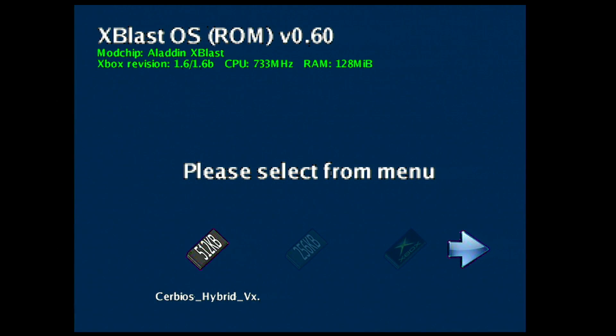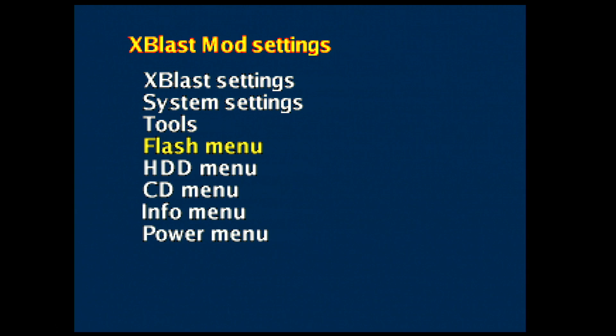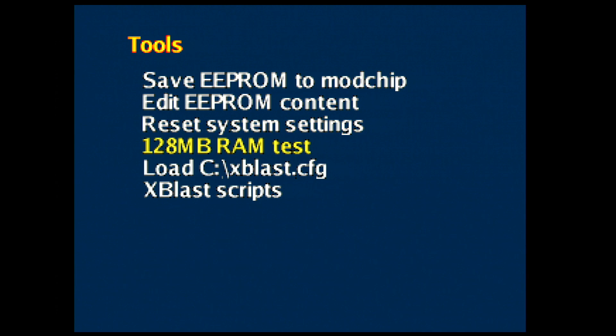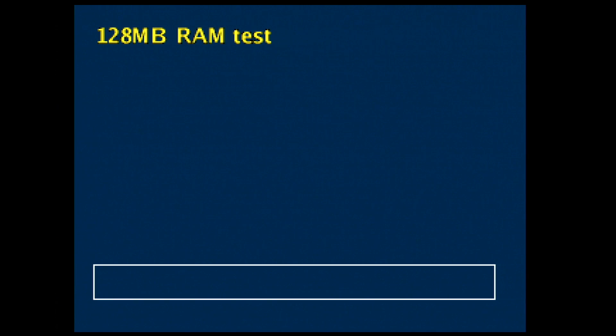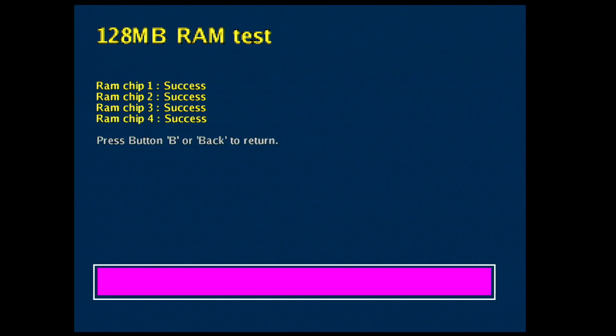Booted the console — here we are in X-Blast OS with the X-Blast Aladdin installed, as you can see at the top. We are on a 1.6 with 128 megabytes of RAM. Going into Tools — 128 megabyte RAM test — you will see it is all working properly. And yes, this is a brutal mod to dial in; it's a little weird, but I think I'm getting it.